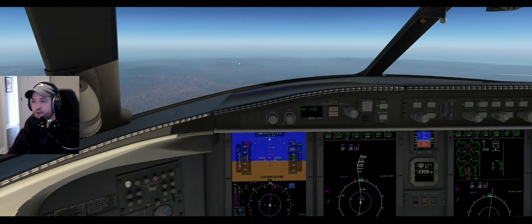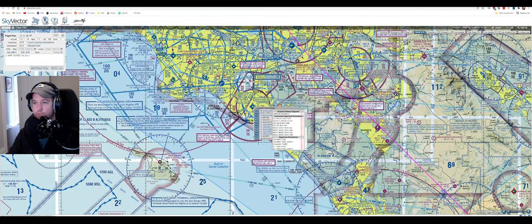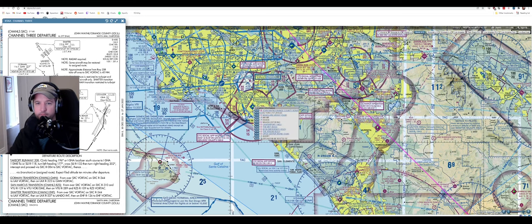So if you get a diverse departure out of John Wayne, what they'll have you do is come out on a heading like 220, climb and maintain 2400. You're going to take off at sea level and even in a really slow climb rate for the Challenger, you've got 60 seconds before you hit that ceiling at 2400 - and if you're pitching for speed you're going to hit that 2400 limit in about 20 seconds.